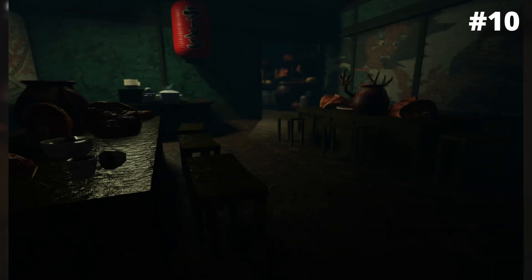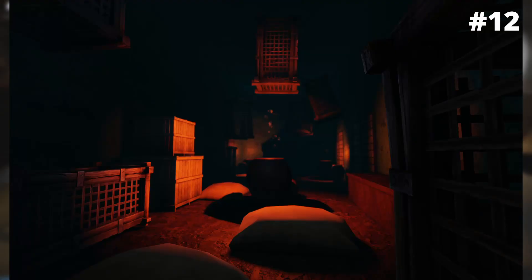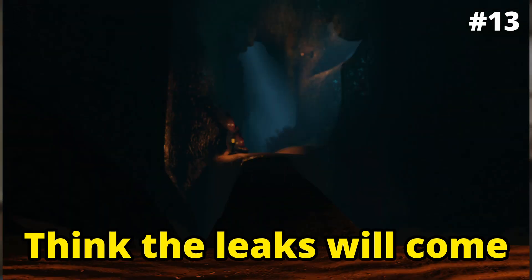He spots us so we hide away under the basement until he goes away. Then we head into this kitchen and get teleported to a large hallway, which puts us in a cave where we get chased by the monster until we get to the bridge to safety. That's what I would think the leaks would come in order, or there will be a massive cliffhanger.